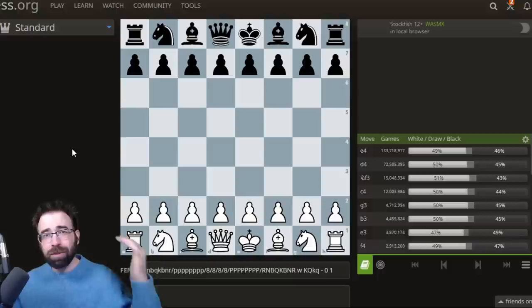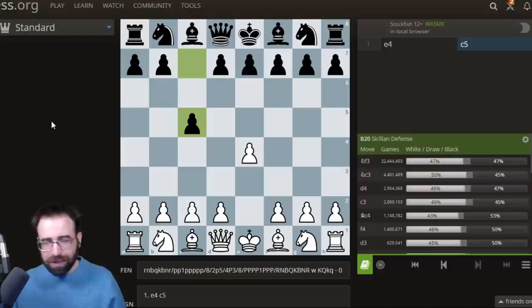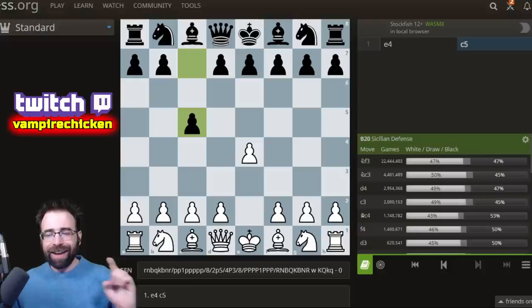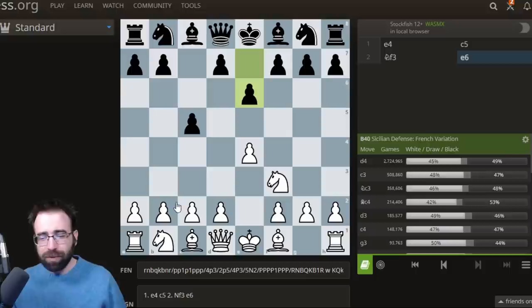Today I want to take a look at a gambit that can come right out of the Sicilian, and we're calling this one the Beaver Gambit. This one actually might be a winner — I did a stream earlier today and results were excellent. We'll get to that in a moment. This comes out of the E6 Sicilian.